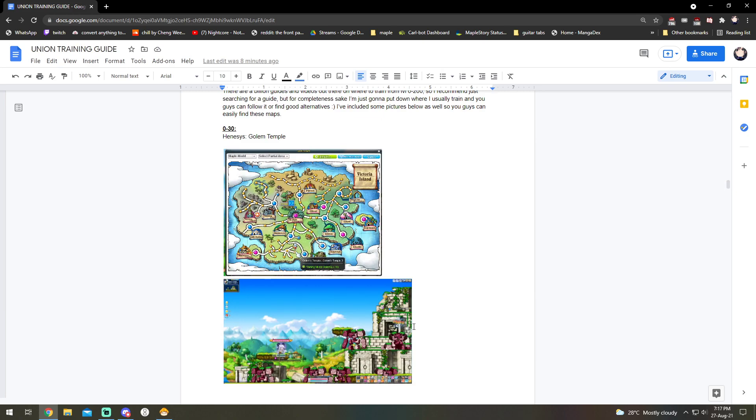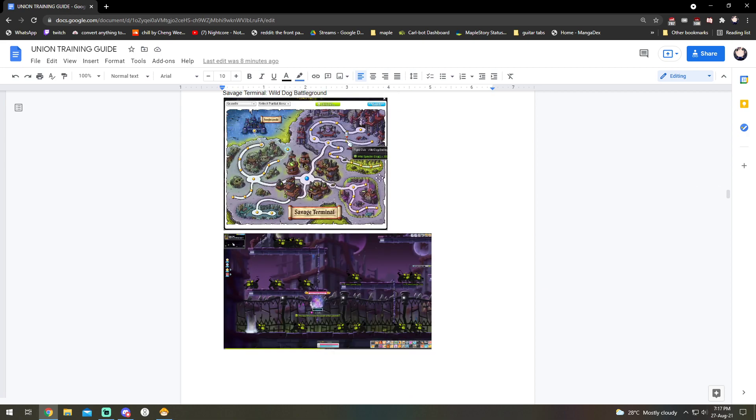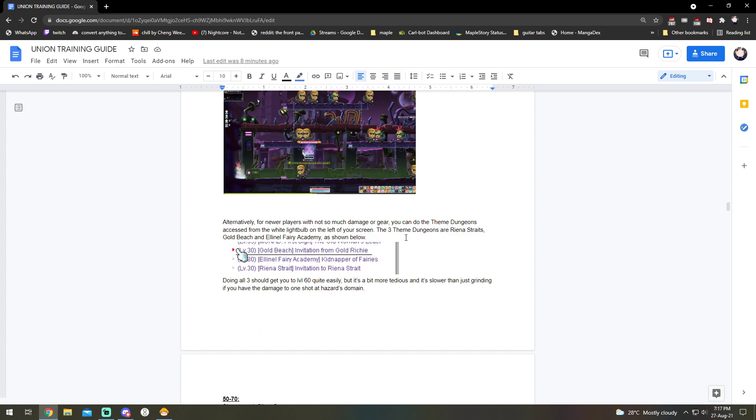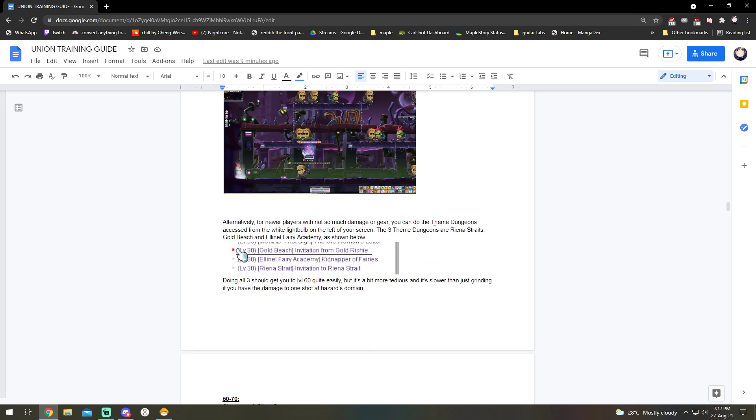The training maps from 0 to 140 are quite self-explanatory — I've included pictures so you can see where maps are. Look for the white cursor and you'll be able to find each map. For newer players in the 0 to 4k range, it'll be a bit difficult to train from around level 30 to 60, so my recommendation is to do team dungeons, accessible from the white light bulb on the left side of your screen. There are three team dungeons: Riena Straits, Gold Beach, and Alien Fairy Academy. I'd recommend doing all three — it's pretty simple and gets you all the way to around level 61.